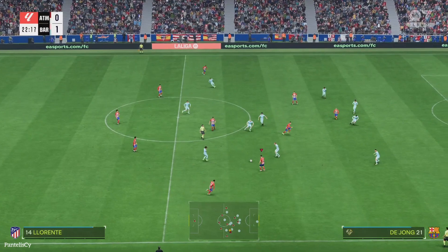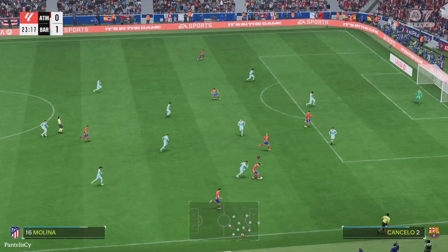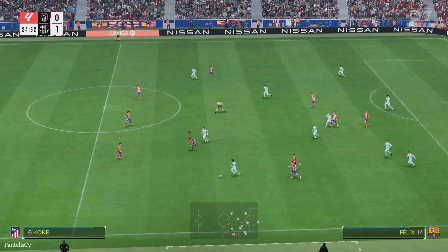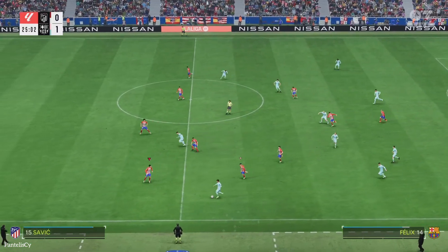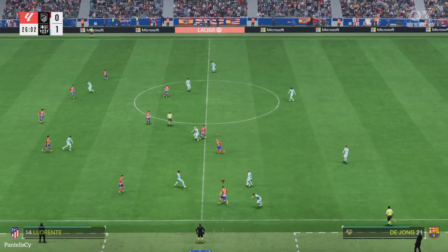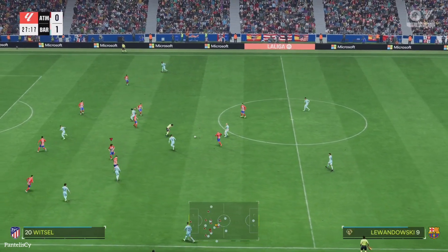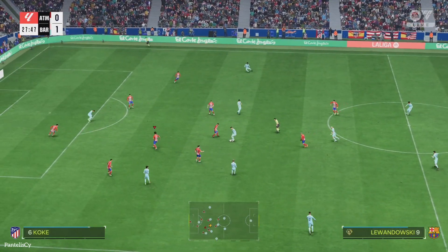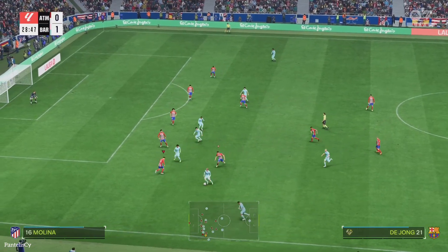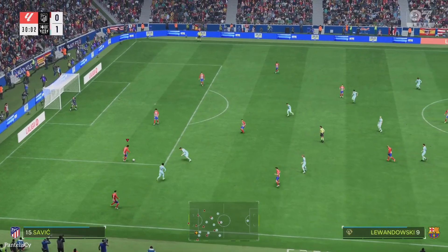Looking careless there as the ball changes hands. They're not getting close enough here. Brilliantly anticipated — that was looking really dangerous. De Jong. Lewandowski. Aureol Romeo. And possession given away.